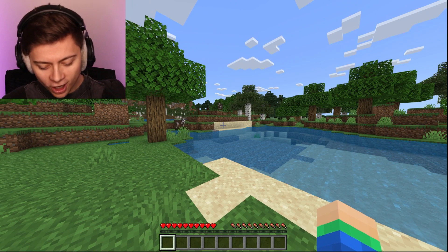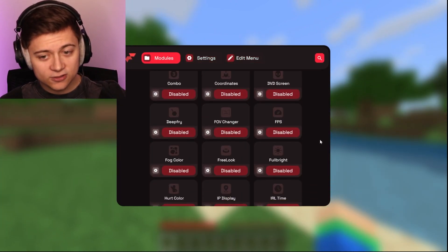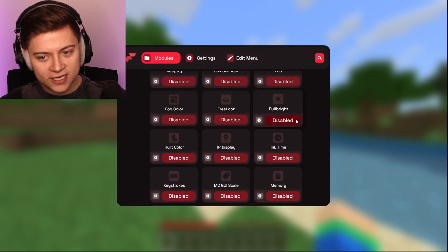Once you've actually loaded in and everything, all we need to do is press K. And as you guys can see, the mods menu is basically just going to pop up just like this. And all we need to do is look for Fullbright right here.